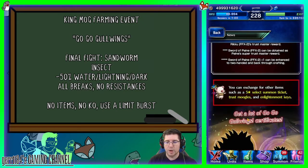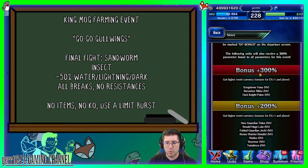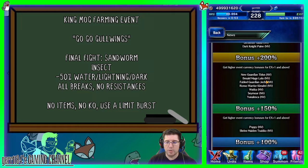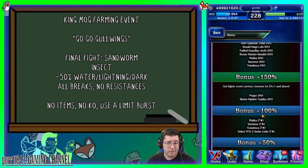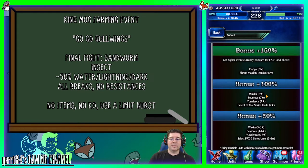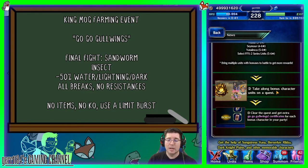King Mog — bring all your good King Mog units such as the new ones: new Tidus, new Lulu, Jecht, new Kimahri, Wakka, Seymour, Yunalesca, Rikku, and more Final Fantasy X/X-2 units. Lots of options.